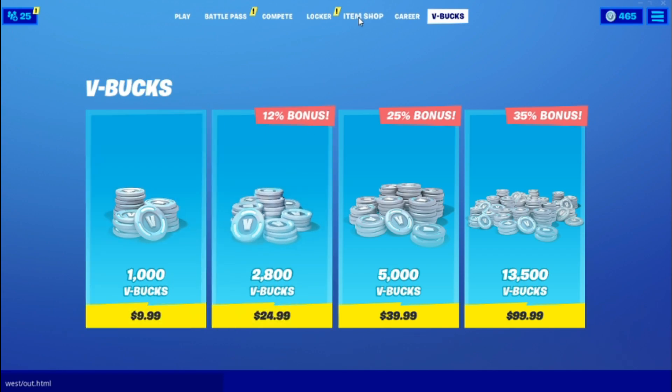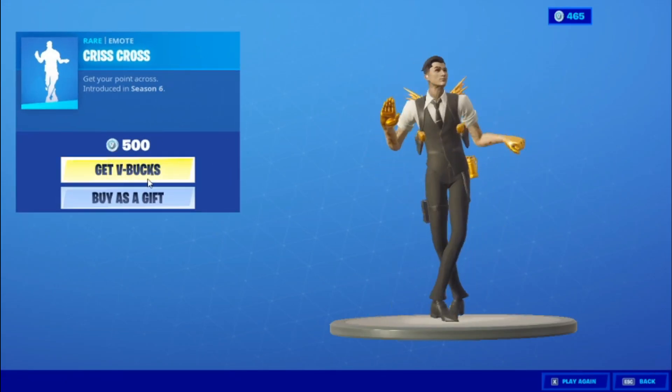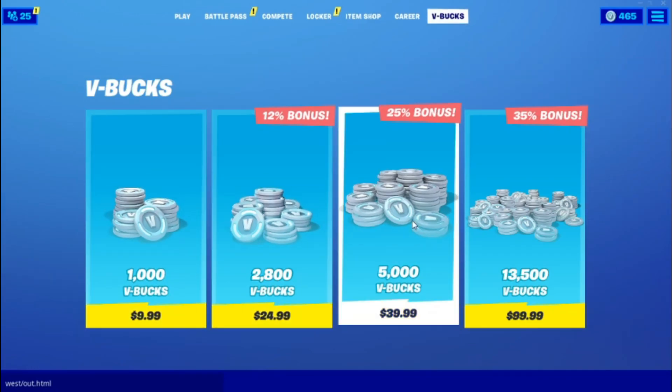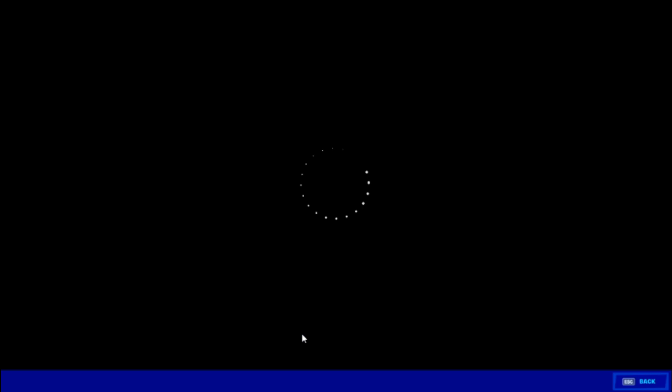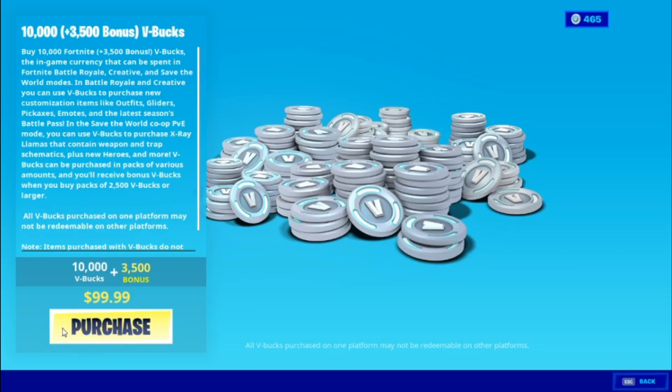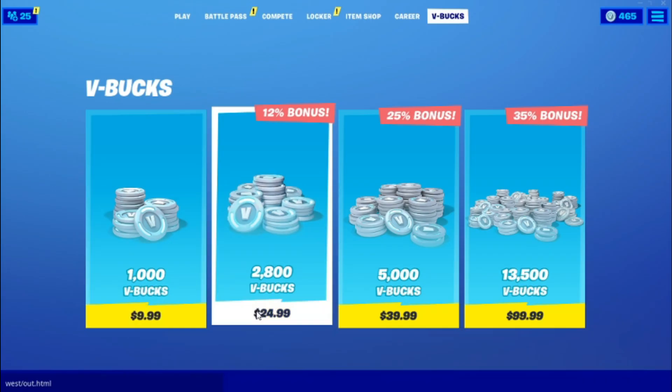Now go into the shop again, go into the same emote, and press 'Get V-Bucks' on it again. Follow my steps: 5000 — press purchase, back out. 2000 — press purchase, back out. 13,000 — press purchase, back out. And 1000 — press purchase, back out.